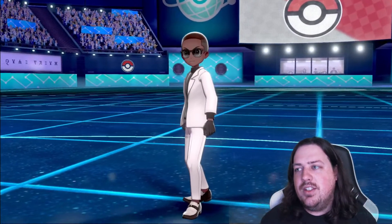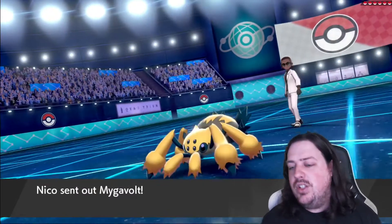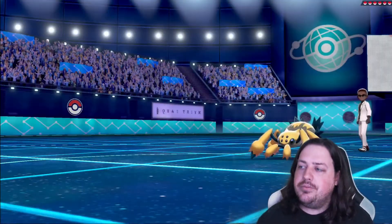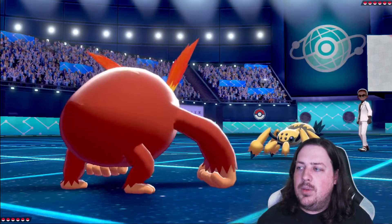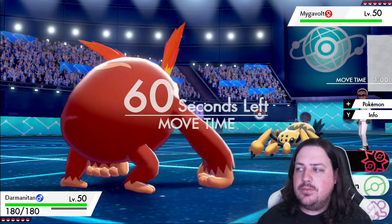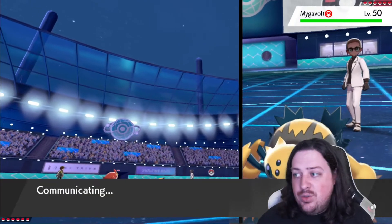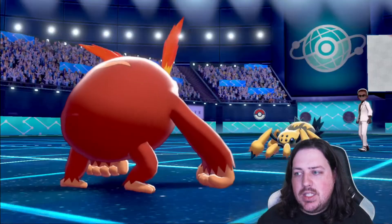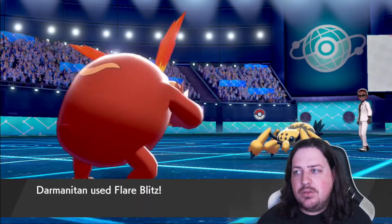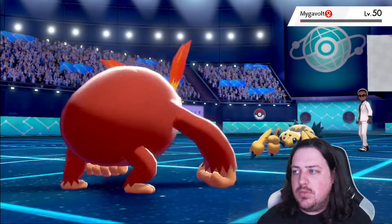Of course, I'm leading off with Darmanitan. Let's see what our opponent leads off with. My opponent sends out Galvantula, of course. I'm just going to Flare Blitz this thing, because it's probably Sashed. Not much I can do in that regard. But at least I can take it out. Yeah, it's Sashed.